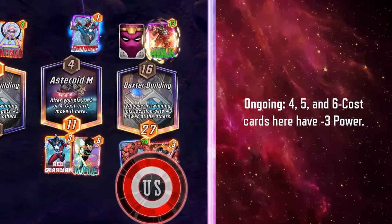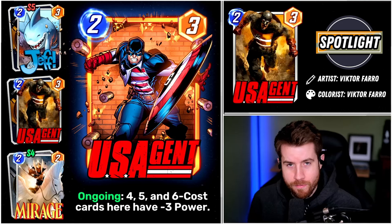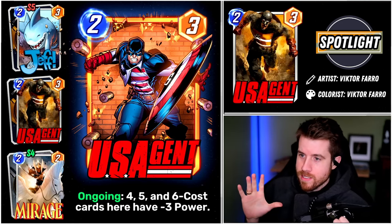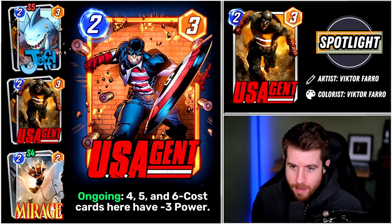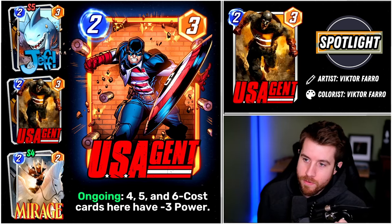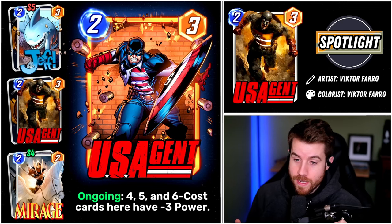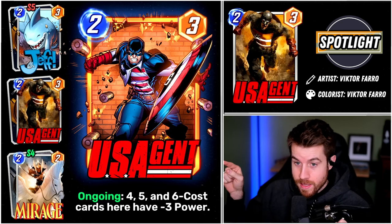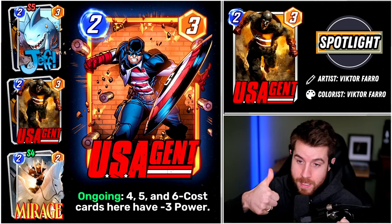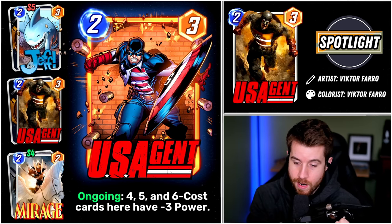That's the question we're going to figure out here as we talk about some mechanics, counters, and decklists. But first, we do like to talk about the Spotlight Caches. Unfortunately, there's only one variant available for this card when it releases, and that is the Spotlight Cache variant. Then you got Jeff the Babyland Shark, a Series 5 card, and Mirage, a Series 4 card.